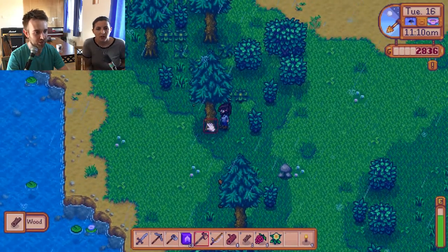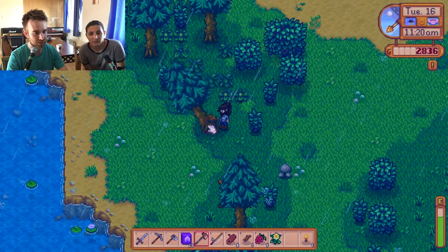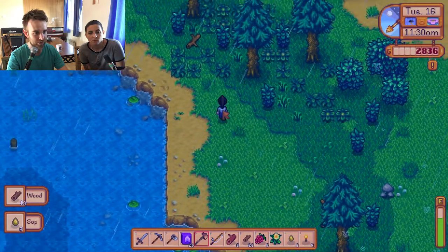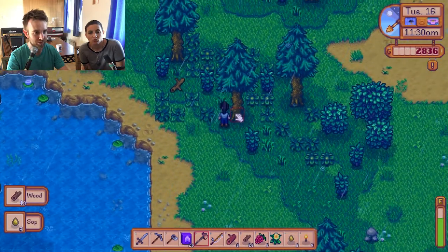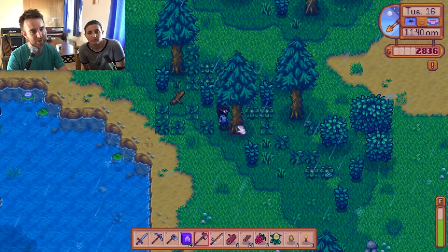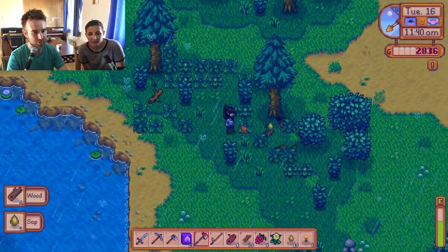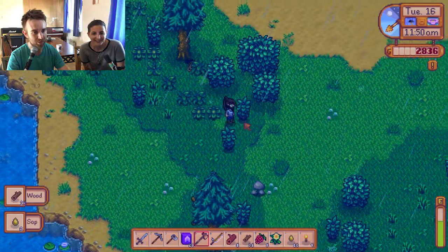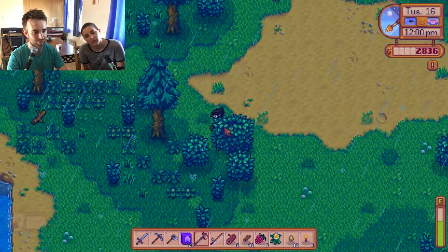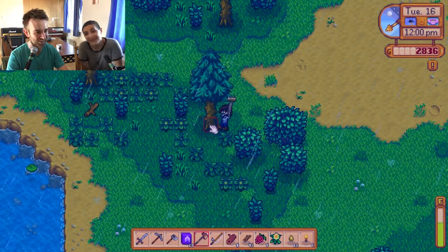I think we need to cut down a couple of these trees. I know it feels kind of strange cutting down stuff that's not on our farm, but we need to get some pine cones because they're used for field snacks. I need to make some field snacks so we have stuff to go down in the mines with. Every time we get food, we sell it - I'm always saying eat the berry and you're like no, we sell it! But we need to keep our energy up.